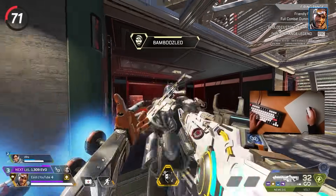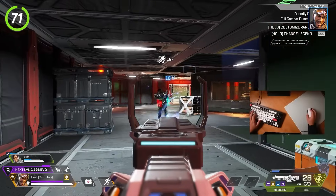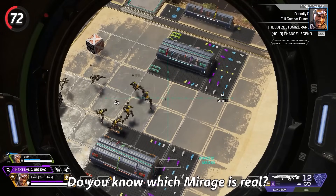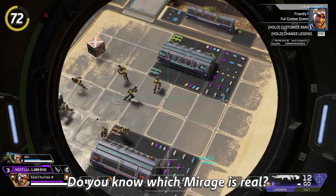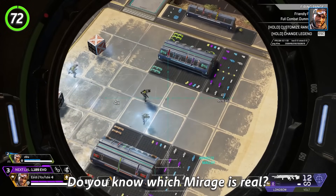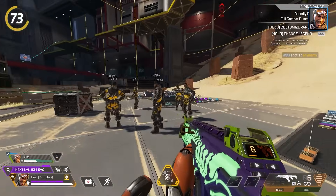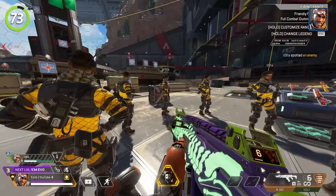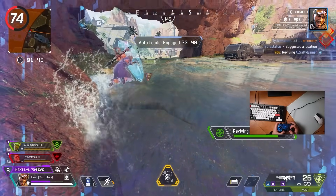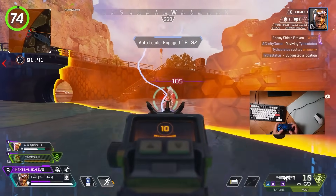With Mirage, send your decoys into buildings when you don't know where the enemies are — it will give you a little marker of where they are if they shoot at the decoy. Mirage's ultimate can be difficult to get value with, but one method is to run in circles, which makes it hard for anyone to pinpoint the real Mirage and can distract enemies for your team. Most Mirage players panic ult when they are low health, but save your ultimate until after you are done healing — decoys don't do the healing animation, so it leaves you as the obvious target. Don't underestimate Mirage's ability to get a revive off in the open — the invisibility is underrated.